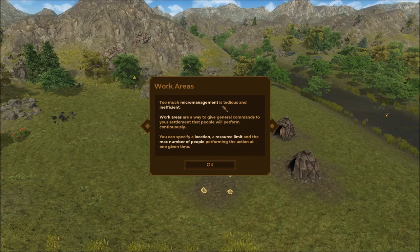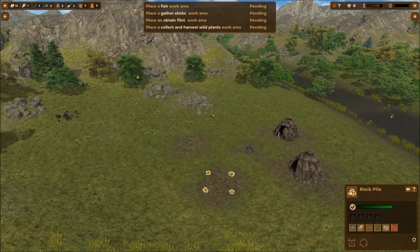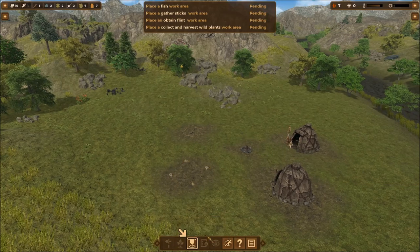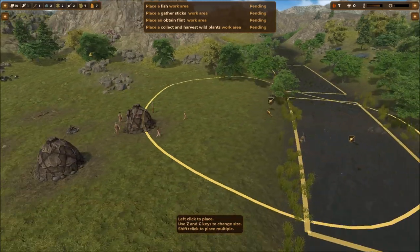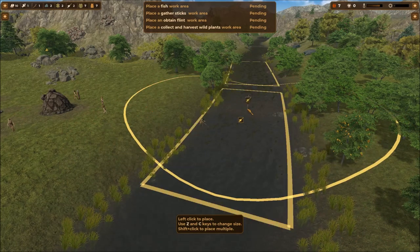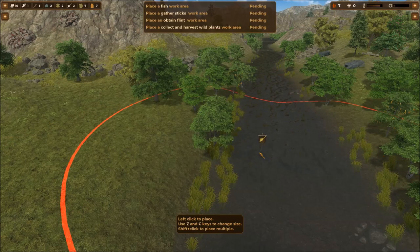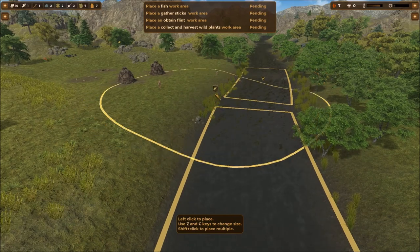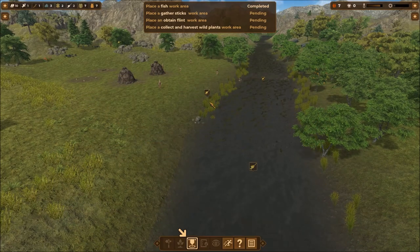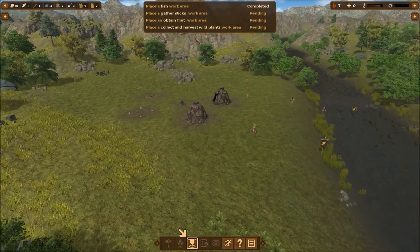Too much micromanagement is tedious and inefficient, so don't worry — the game's got you covered. Work areas are a way to give general commands to your settlement that people will perform continuously. You can specify a location, a resource limit, and a max number of people to perform the task. We're going to place a work area for fishing. You can't place it on deep water — it needs to be on a walking path — so I'll place it here on the coastline of the river.